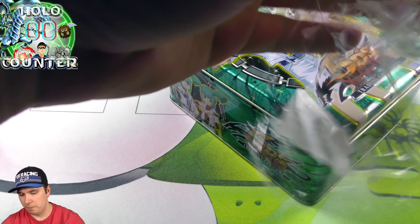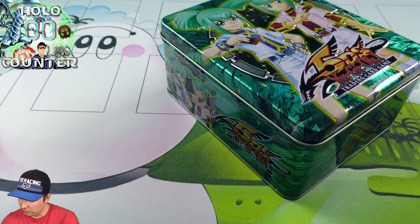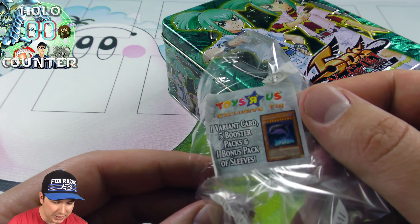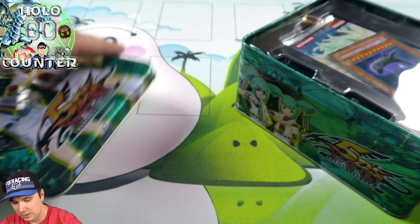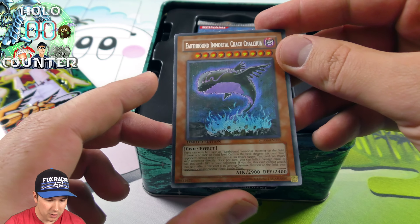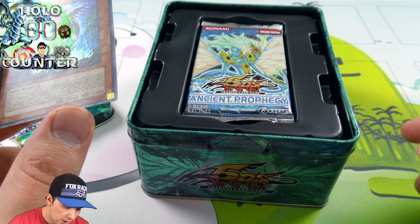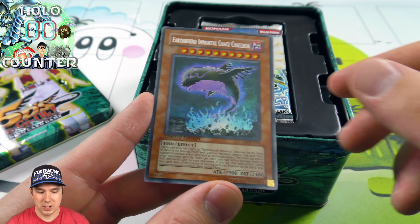Let's see what booster packs they give in here. A little Toys R Us exclusive tin — it even says it on the little sticker here. Cool, we have our Earthbound Immortal Secret Rare. That is cool. The CT-06. Very cool.